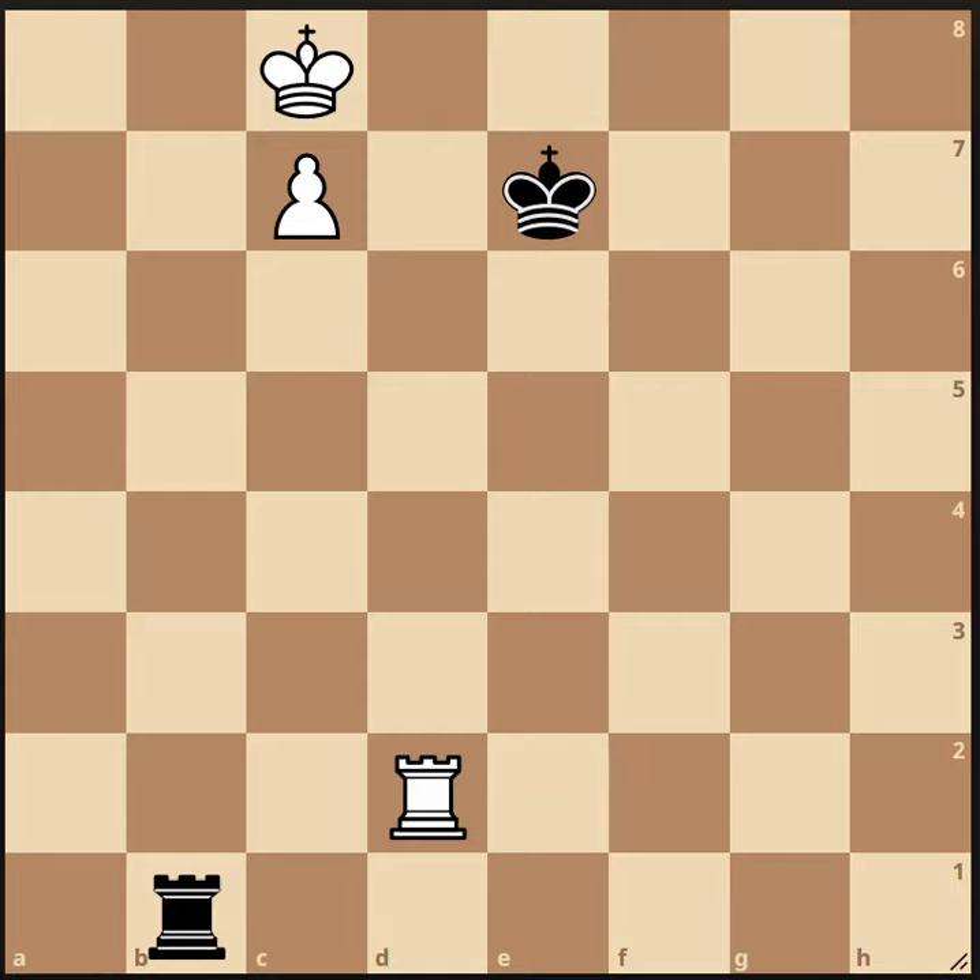We're going to look at an endgame called the Lucena position. The Lucena position is a rook and pawn versus rook endgame, where the pawn is on the 7th rank, one square from promotion, and the supporting king is on the promotion square.